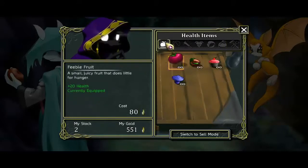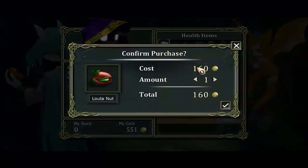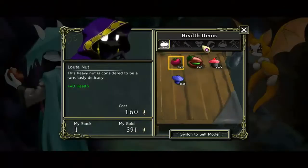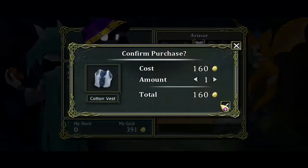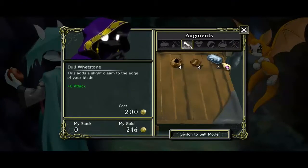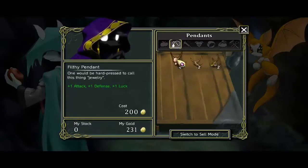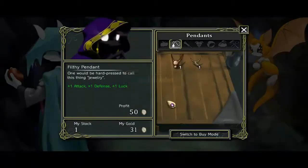Some items. You know what, let's buy one of these nuts - just one. We're gonna buy a cotton. I'm wondering if I should get the whetstone or not. I'll get a filthy pendant - yeah let's get a filthy pendant because it's filthy. There we go, we're all done.